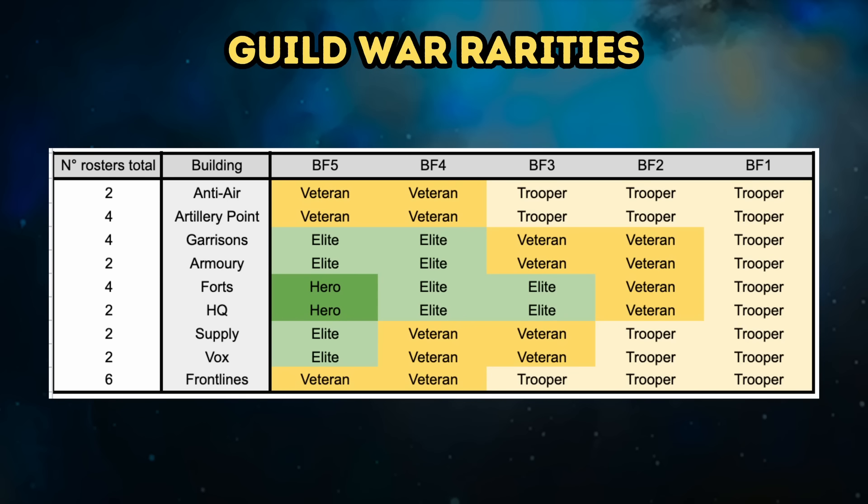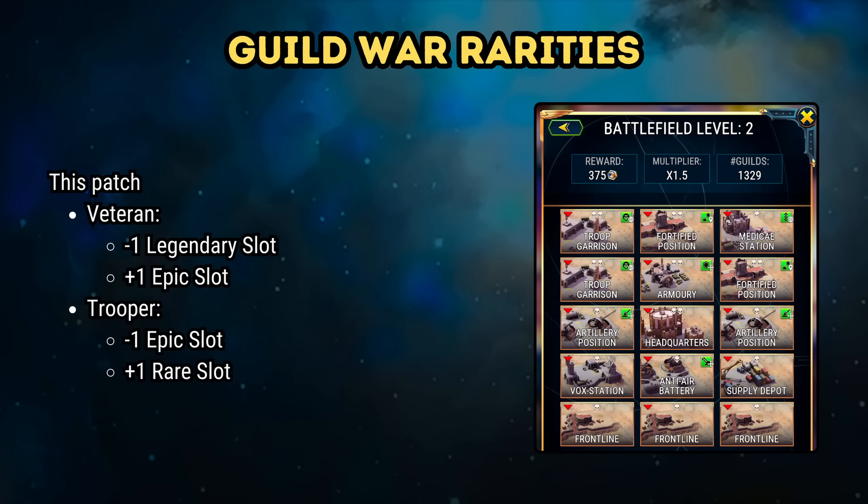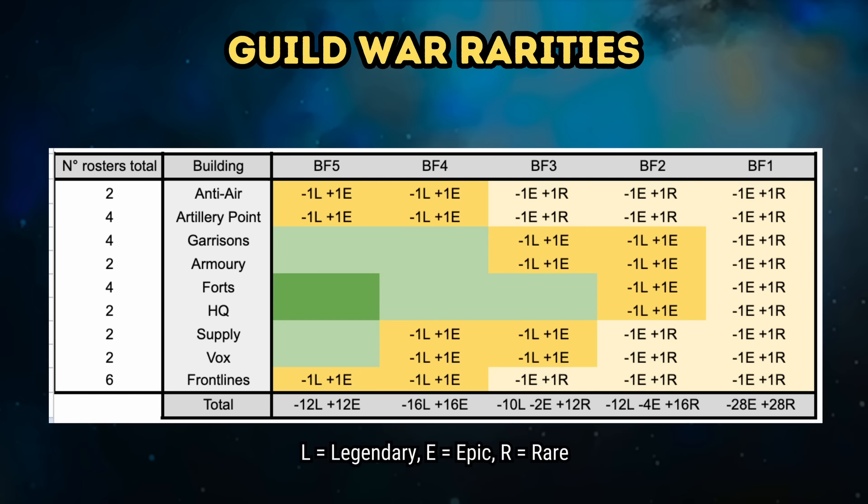I've worked with Tacticus Ambassador Aerns to come up with a current list. You can see the building names for every battlefield level, and on this slide you can see how all of these change with the updates in this patch, with a summary at the bottom for you to take away. At the top end, Battlefield 5, there are 12 less legendary slots across the board, and these are replaced by epic slots, effectively reducing the overall cap at Battlefield 5.